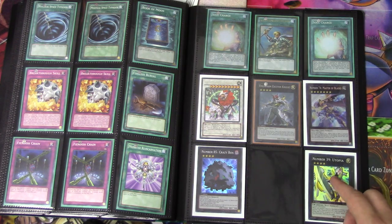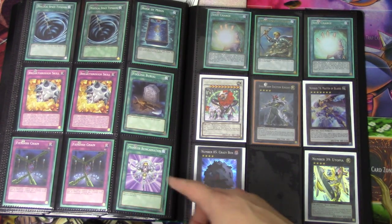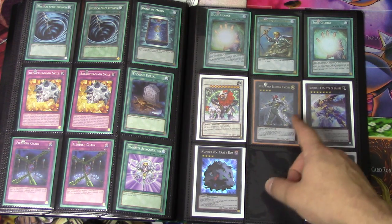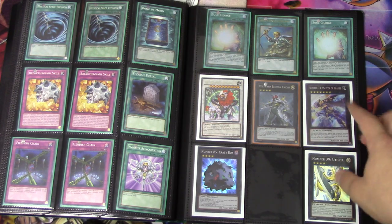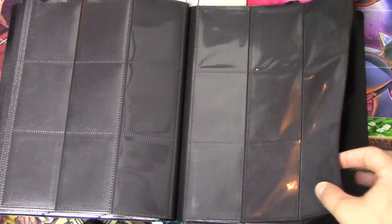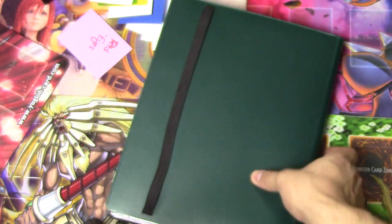Two Soul Charges, Breakthrough Skill common, Fiendish Chain common. One Ablaze Sworn Exciton — or Evilswarm Exciton, however you want to call it. Number 74, Master of Blades. And that looks like it for the binders.